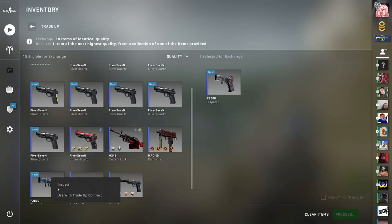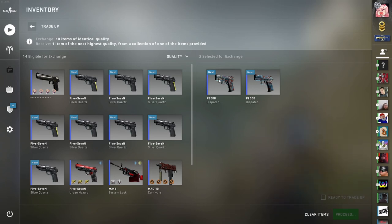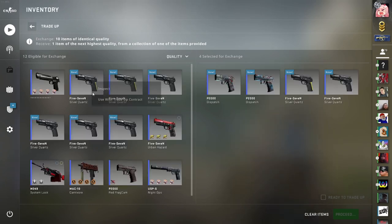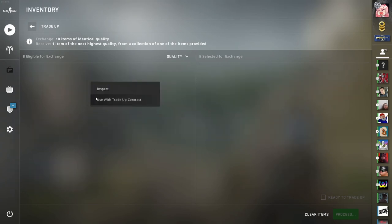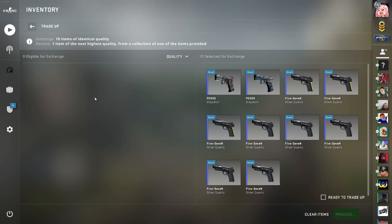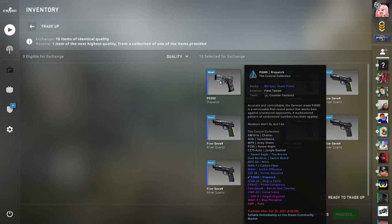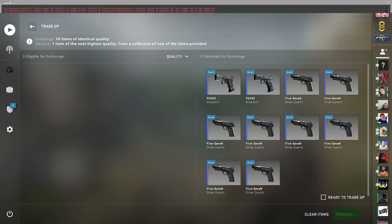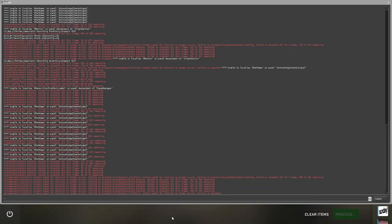Let me put in the skins. We use two P2000s from the Control collection, and the rest is being filled up with silver quartz. If we don't hit that one, I'm not too mad, because I want to save my luck for the big one. But it would be nice to hit it — I'd actually like to have a 5-7 in a nice pattern because I would use that. Let's do the console trick again and hope for the best.